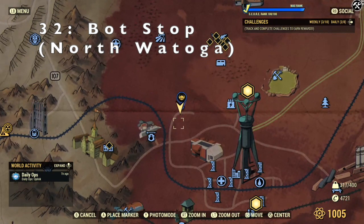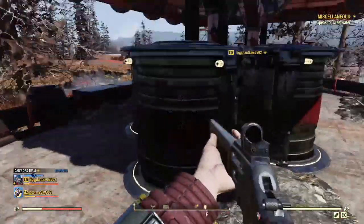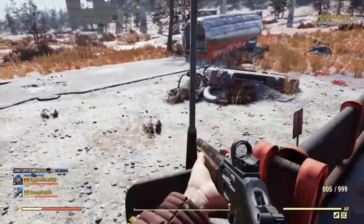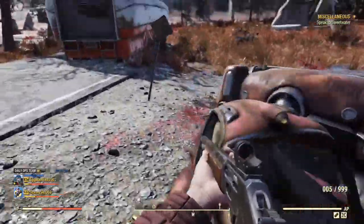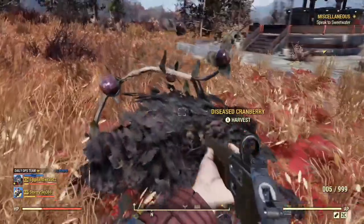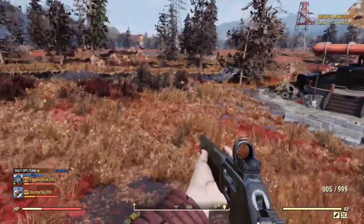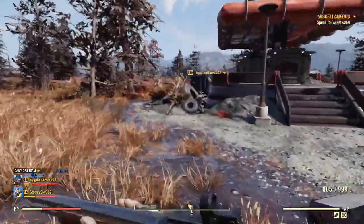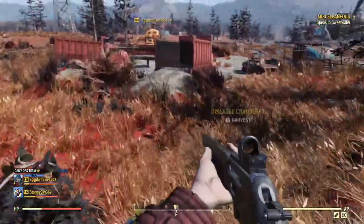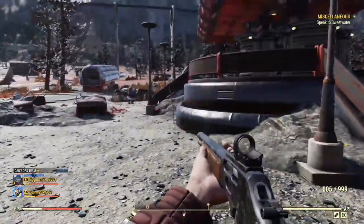The description reads: if you wish to access the bot stop terminals, just outside northwest of Watoga, RobCo has constructed one here. So if you play Bots on Parade, you're probably familiar with this location or one similar. Just having a little explore to see if there's any crates or anything to loot — disease cranberries and some wild carrot flower, but not a lot at all here to loot. After that little run around, I'm confident I haven't missed anything.